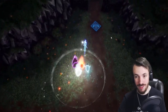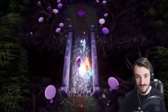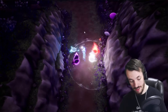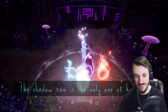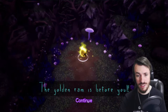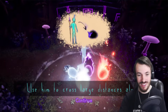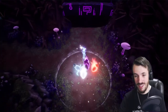Okay, last one — I think. Pretty sure this is the last one. The shadow ram is the only one of his kind. Although he cannot repel the wolves, he can move through the darkness undetected. The golden ram is here before you. The shadow ram can guide you there. Your staff can now control the shadow ram. Use him to cross large distances alone — he will always return when you call. So he's a fancy ram.